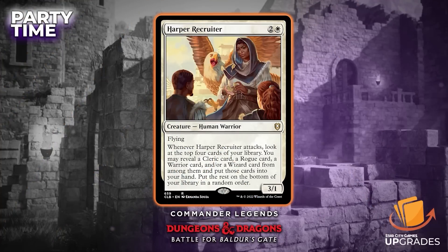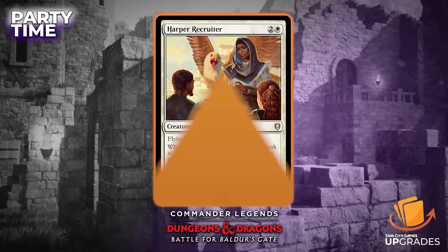The next card — I absolutely love the art on it, I think of Eagly every time I see it — is Harper Recruiter. Three mana, two and a white. It's a human warrior, 3/1 with flying. Whenever it attacks, look at the top four cards of your library, reveal a cleric, rogue, wizard, or warrior card from among them and put those cards into your hand, then put the rest on the bottom of your library. You can get up to four cards — just into your hand. That's really good.